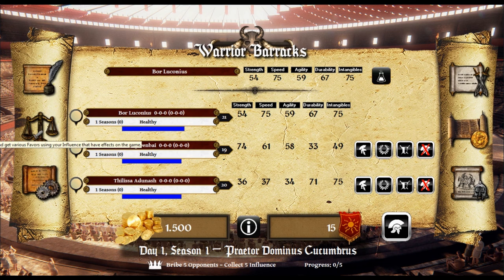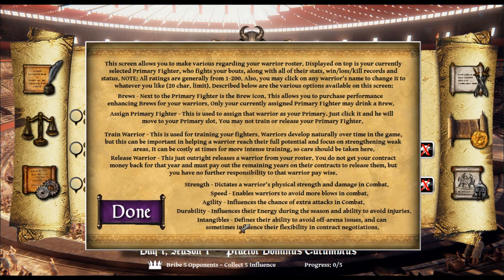This allows you to access and get various favors using your influence that have effects on the game. This is the player overall record and stats as a manager, and allows you to save the current session and exit the game. This allows me to view the next warrior you are scheduled to fight, their stats, and the next day of the session. Allows you to promote warriors in surrounding regions. Earnings and attendance for a match. View and recruit three warriors. Purchase and use performance enhancing brew for this warrior.